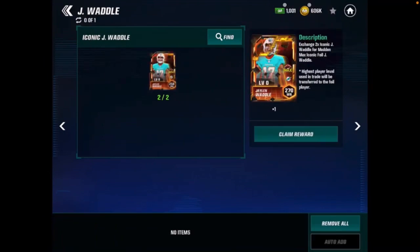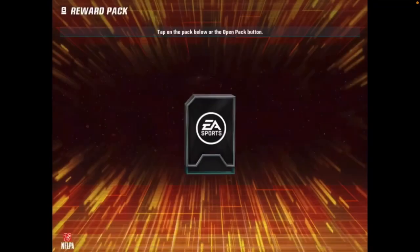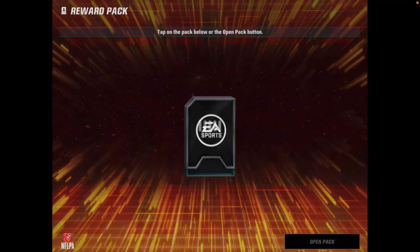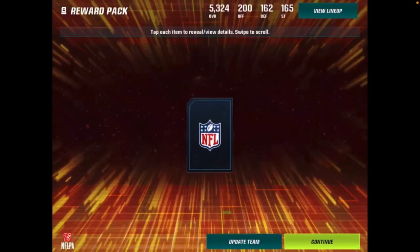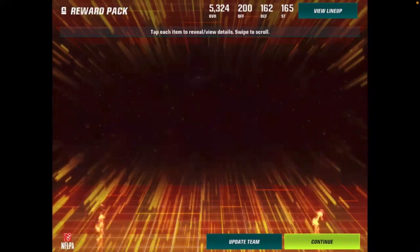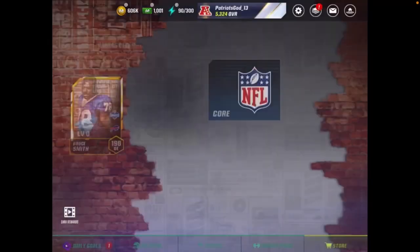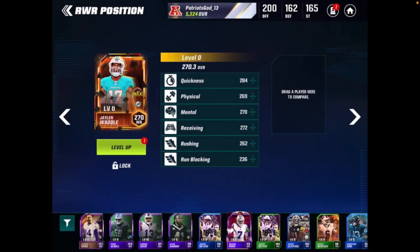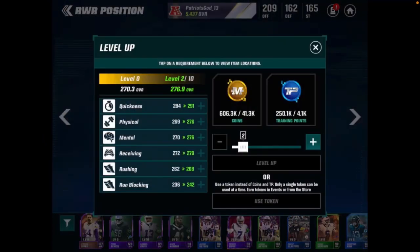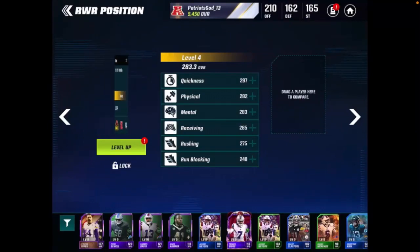Let's slot in our two Jalen Waddles — very nice card art and stats all around for this receiver. It's time to claim our Jalen Waddle and get our first foil Madden Max player all through randoms. A 270 overall wide receiver, one of the best wide receivers in the game as a Madden Max player — boom, with the nice foil card art. The offense is going to be so much better than our defense. We'll trade in Stefan Diggs for the Jalen Waddle 270 overall, more than 100 overall difference. We'll level him up about four levels and he's now a 283 overall foil wide receiver.